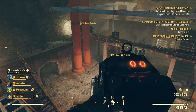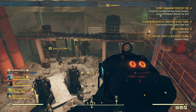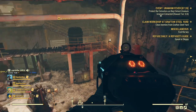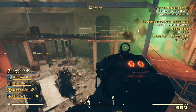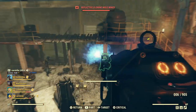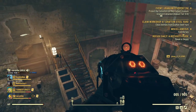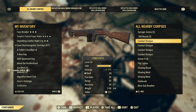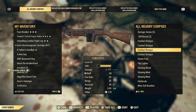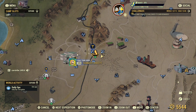The first event we're going to talk about is Uranium Fever. In this event we're going to be taking out a ton of mole miners and they're going to give us a crazy amount of weapons, crafting materials, and a bunch of other stuff. This is a very good event for getting lots of scrap, but since this video is about making caps, we're going to take everything we got off the mole miners and slow walk our way down to the vendor that's very close by, then sell everything we've got to the vendor.